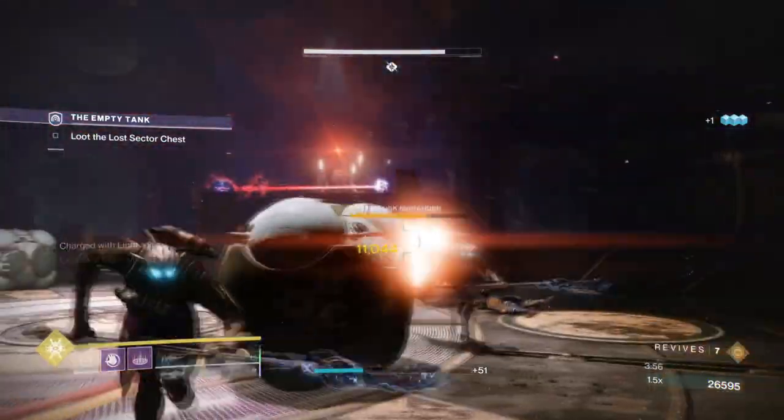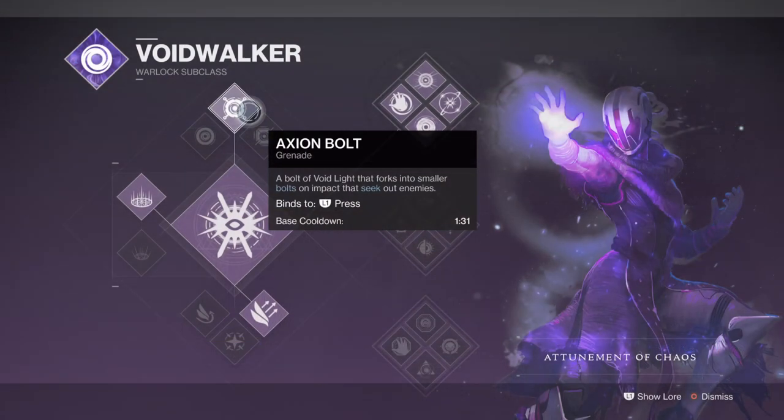For the subclass we'll be using the Attunement of Chaos for the Chaos Asylum grenade perk, making full use of it when combined with the Contraverse Hold Exotic. Both Chaos Accelerant and Contraverse Hold are two of the most common and best setups you'll ever use because of how powerful and synergised the two can be.